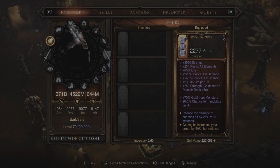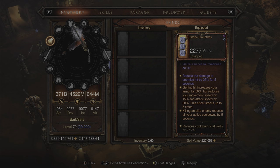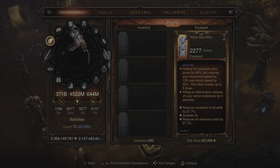Moving into the first piece of the Legacy of Dreams set, we're picking up the Stone Gauntlets. These have 5,520 strength, 234 resist all elements, 65% life, 220% critical damage, 14% critical hit chance, 23,936 life per hit, the augment for 750 additional strength, 70% gold from monsters, 20% chance to immobilize on hit, and reduces the damage of enemies hit by 25% for 5 seconds. The legendary bonus: getting hit increases your armor by 50% but reduces your movement speed by 15% and attack speed by 20%, stacking up to 5 times — but you never need to worry about that because you're never going to get hit.